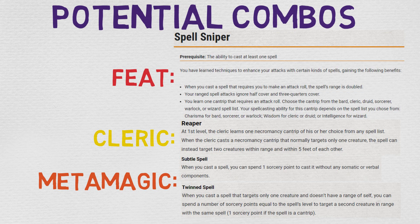Another cool combo is the Reaper ability that comes with the Death Domain Cleric. At first level, the cleric learns one necromancy cantrip of his or her choice from any spell list. When the cleric casts a necromancy cantrip that normally targets only one creature, the spell can instead target two creatures within five feet of each other. I think this is really strong overall, especially if you're dealing with enemies that are constantly regenerating — this will give all of your party members an opportunity to take not just one down, but both down and have lasting damage.